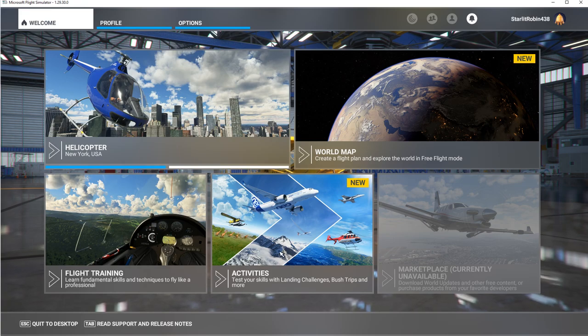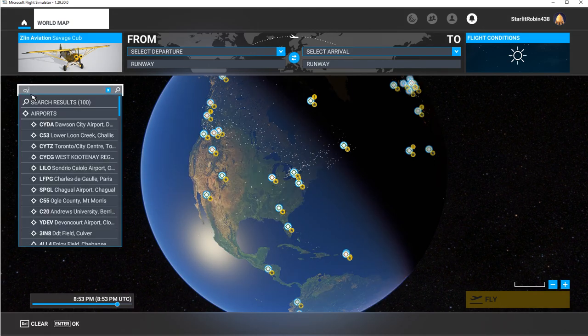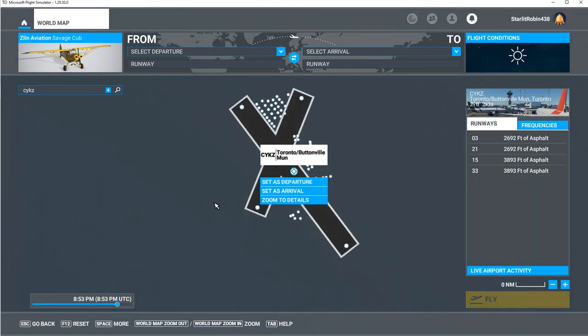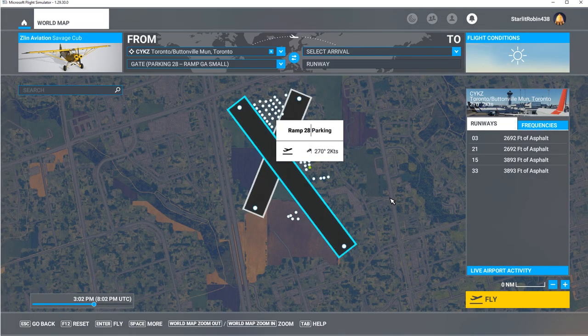The airport code I'll type in here — it's going to be Charlie, Yankee, Kilo, and Zulu. There it is right there. So we're going to take off somewhere in parking. This I believe is runway 33, so we'll set that as our departure. We're just going to do a training flight with this plane at this location, so I'm going to hit fly.